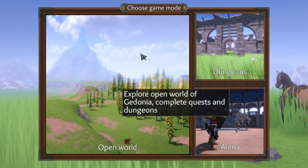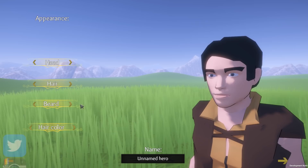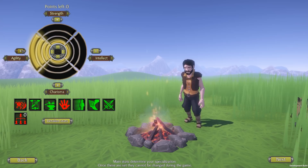Before you start your adventure, you have the option to customize your character. Customization is pretty limited in the current version of the game — you have a couple of different options for head, hair and beard, though it will probably improve in the future. In the next character creation screen, you need to make an important decision: you'll get 4 stat points to allocate in strength, agility, intellect and charisma. You won't be able to change this later in the game, so choose carefully.